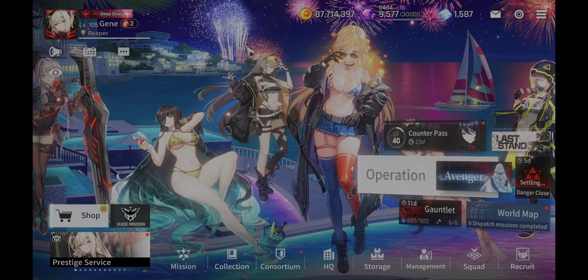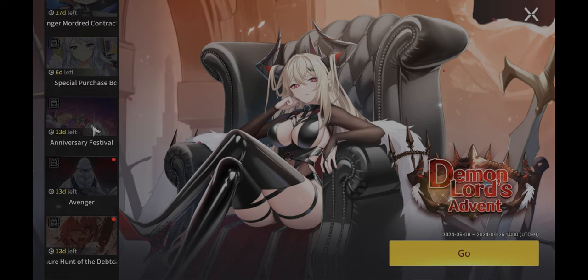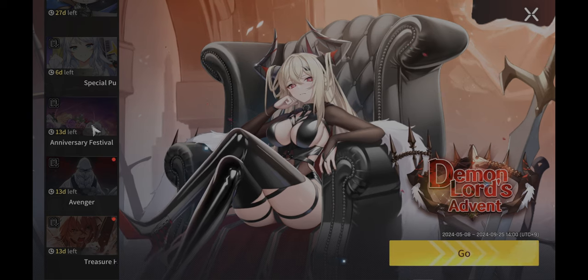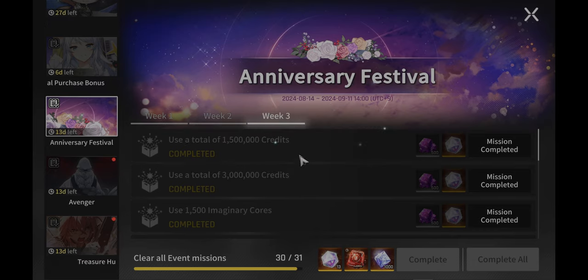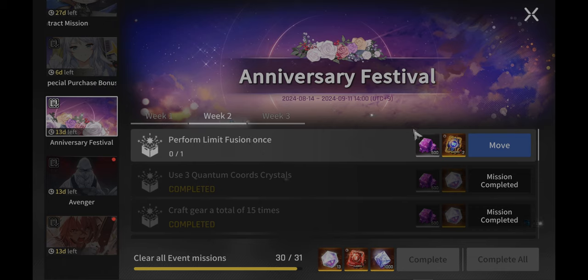This is my main account, and when the Annie third week missions started to release, I forgot to record it. So I was just completing them and realized I should have recorded it. Not to worry, because I do have another account where I haven't done the majority of the missions, so I'm going to go step by step explaining where to go and how to beat most of these things. As you can see, for the third week on the very first day it was released, I beat all of it — it's all cleared.